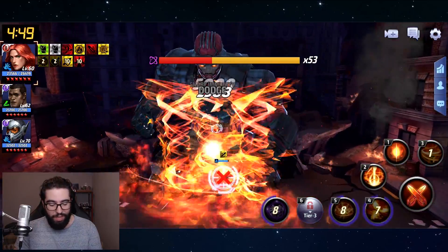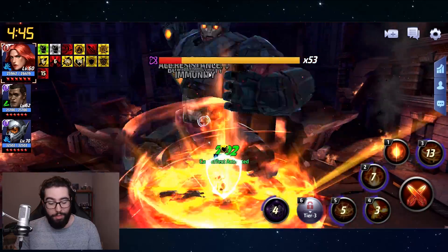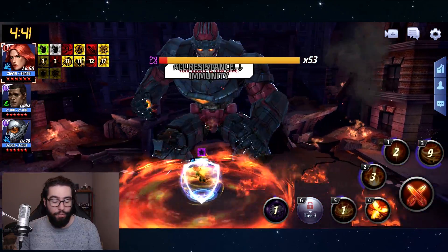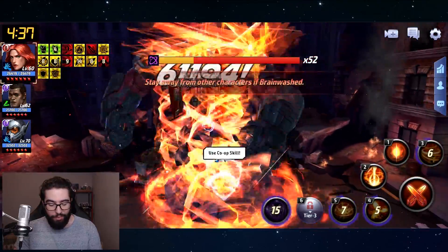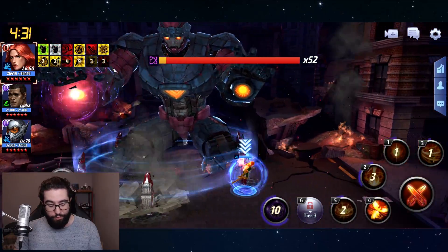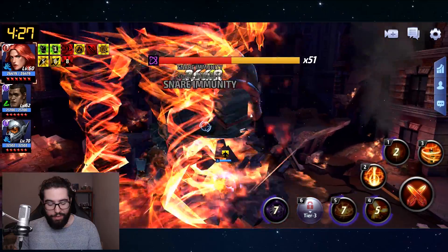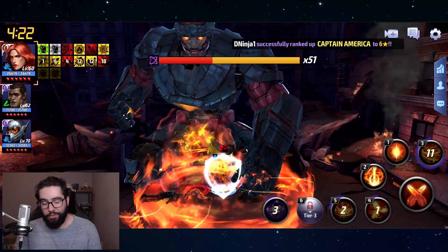Does them dying make the boss take more damage? There's no way, right? I completely missed my proc there — we skipped an entire proc. How did none of those hits trigger it? It's close to a bar but not quite. You can see this is going to take substantially longer. Apparently he healed at some point along the way. I think we're going to call it here and meet back in the main menu.